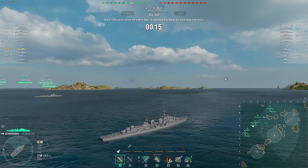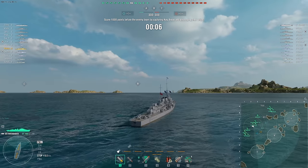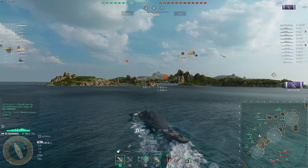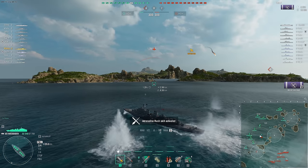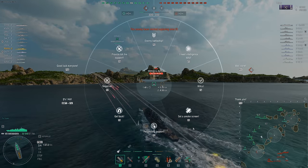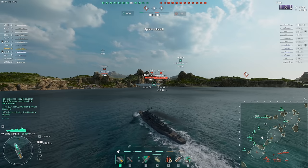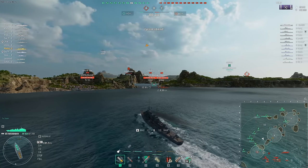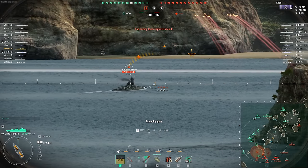We're getting harassed by the CV instantly. The CV missed, but because of his spotting we did take around 5,000 damage. Hopefully our Shokaku leaves me a fighter. Let's get closer to the Strait. This is actually a good spawn location for me. We do have to take on the CV pretty early on, but if we get to this island position I think we should be relatively okay. The gun range is around 15 kilometers, which for a super light cruiser is quite good.